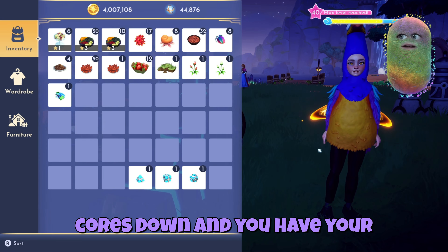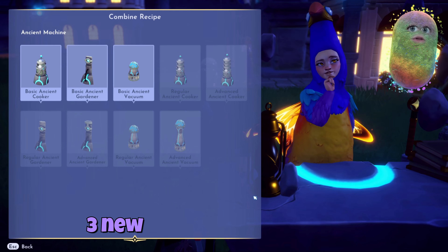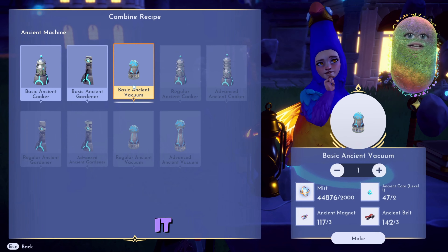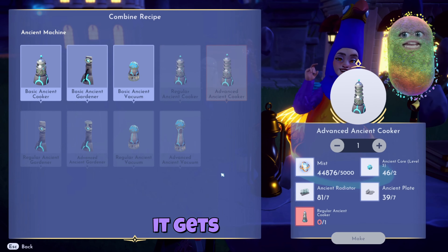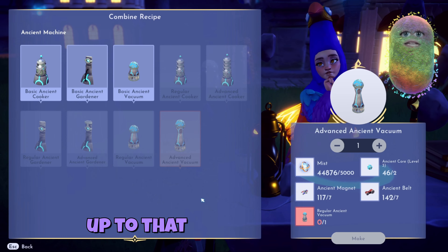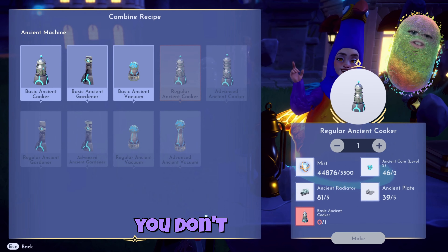Once you have your cores down and your time wand fully upgraded, let's look at the machines. The second button I want you to look at is the ancient machine button. This shows you the three basic versions of the three new machines we get to take advantage of. They're amazing as they are — they're definitely still doing a job — but the name gives it away: they're pretty basic. As you upgrade the machine, it gets better. Advanced is just as the name states: it is the best, it does the most, and you get the most bang for your buck. However, not everybody is going to get up to that point right away, so I'll show you the difference between the three today.